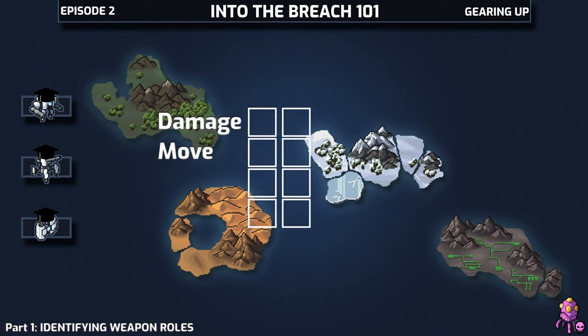Like acid, fire, smoke, frozen, shielded, and so on. I say object because for the most part the effects can apply to anything, whether that's Vek, non-Vek enemies, your own mechs, grid buildings, special objects, NPCs, etc.